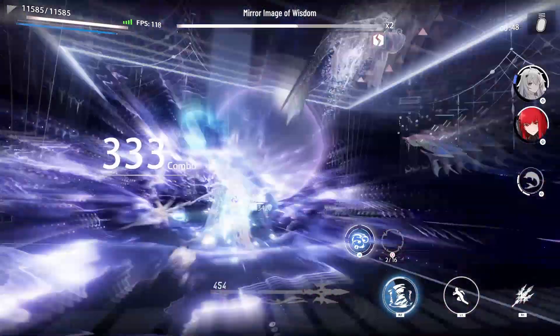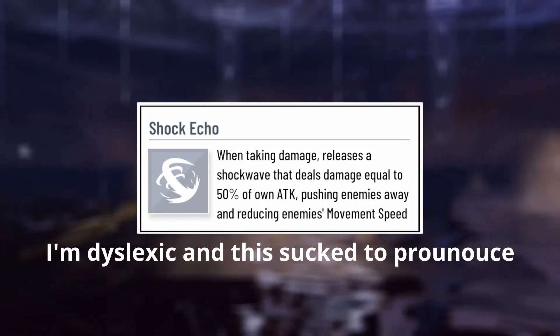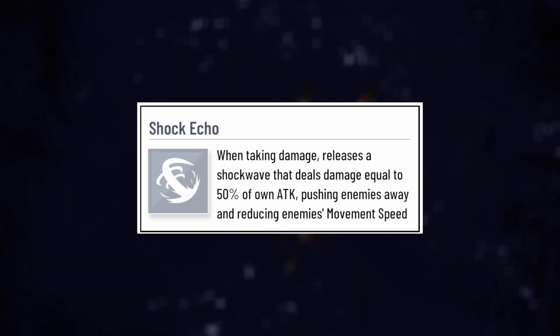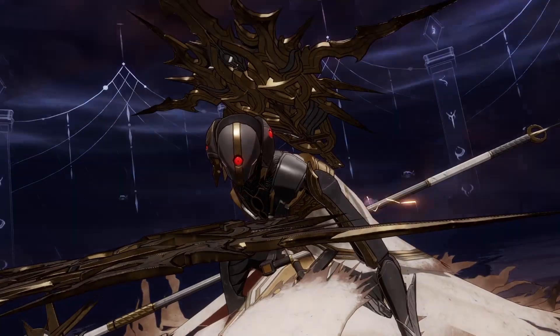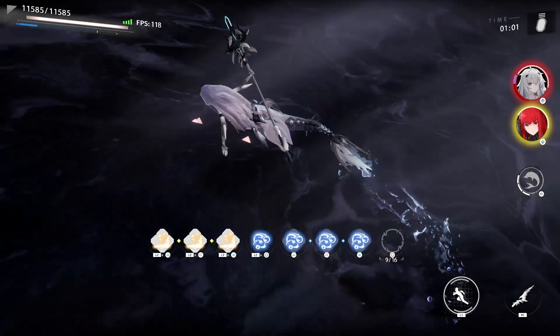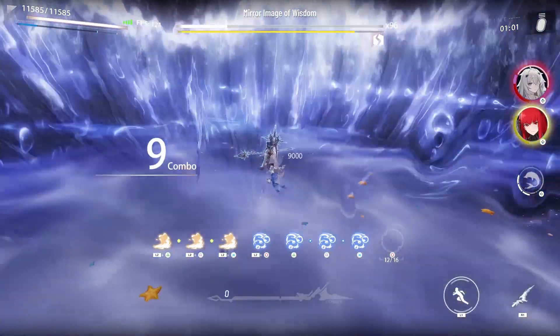Next is Shock Echo, which is basically Shock Saturation but slightly buffed. Once again you should be avoiding damage at all costs, but with this you get damage and it releases a shockwave that deals some damage back and pushes enemies away. It's just slightly better but still not good.